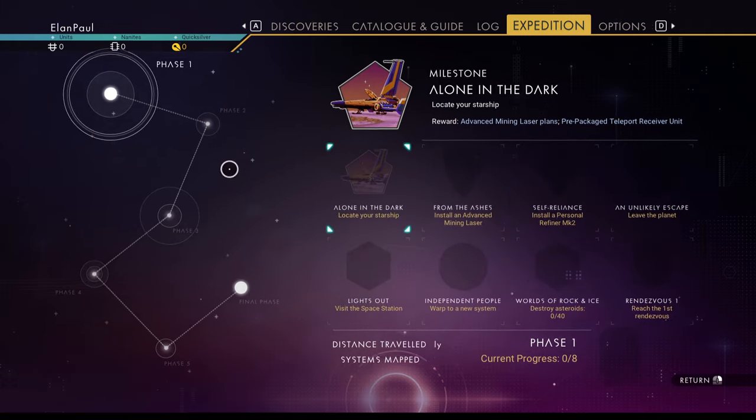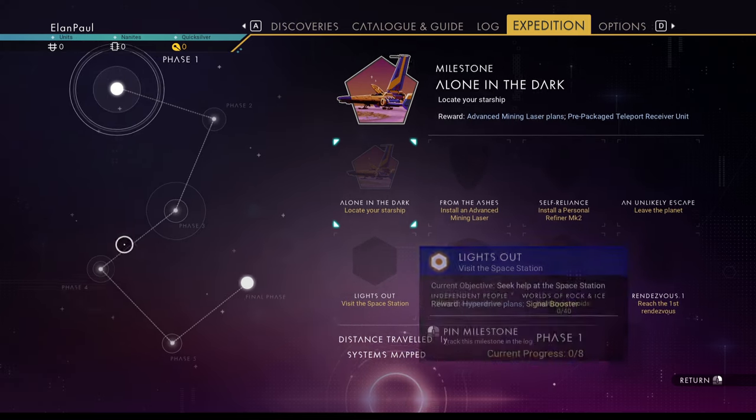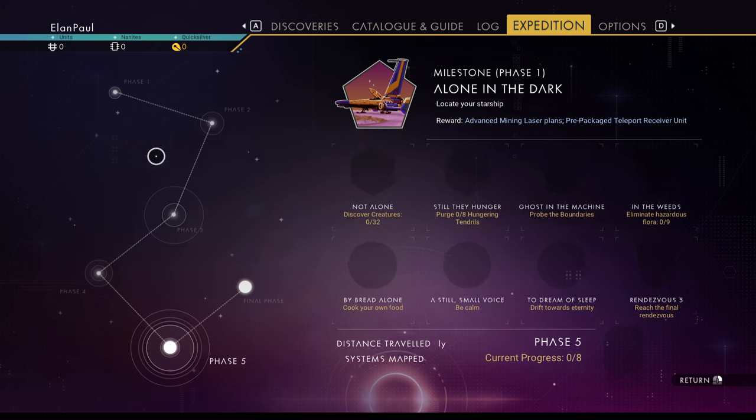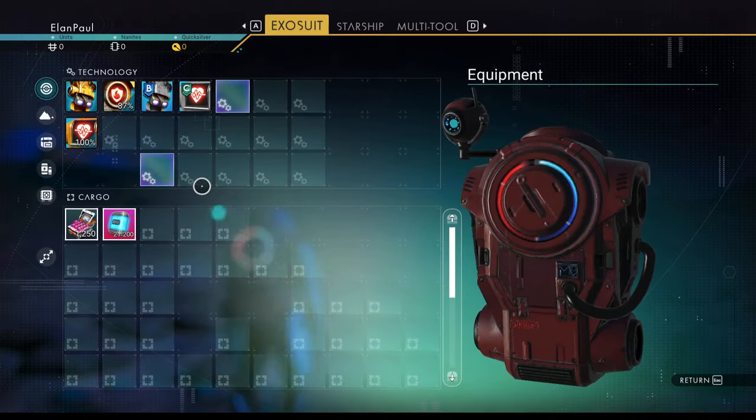There are obviously five phases to the expedition; each has seven or eight milestones per phase. You're not going to complete all eight in the first hour, but you'll probably get most of them plus some from other phases. The basic necessities you'll need from the get-go: carbon, condensed carbon, ferrite, magnetized ferrite, lots of oxygen, sodium, and sodium nitrate — all the standard elements.